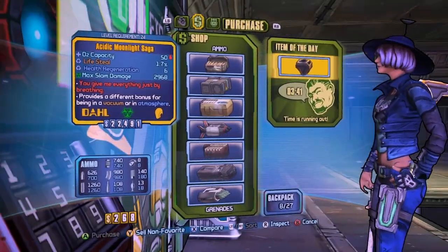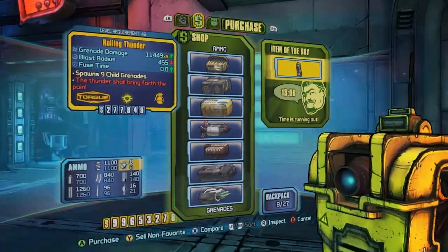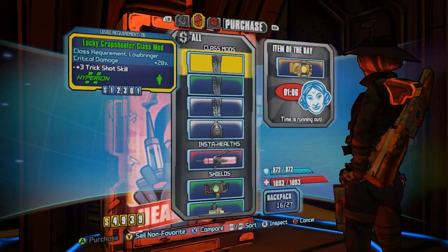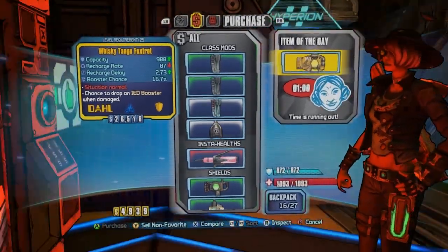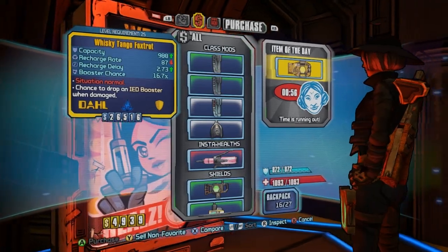Number four: the vending machines give out legendaries way too easily in this game. If that's not fixed, you're going to lose a segment of players who feel the game has been far too simplified. Hand in hand with that is the grinder — you can grind things to get items like the Long Nail, which is a raid boss drop. Giving us easy ways to avoid fighting the raid boss to get gear like that is pretty weak — kind of like the raid boss.